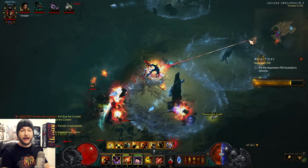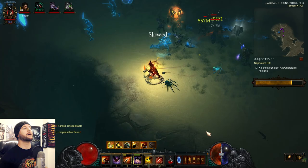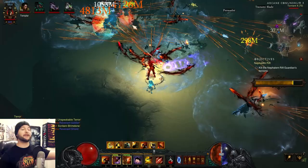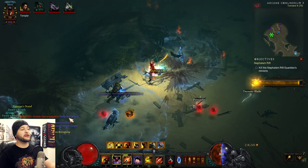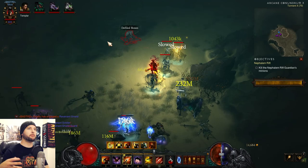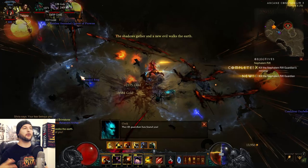Swap out Manticore for Yang's Recurve and you've just converted the grenade Marauder to a multi-shot Marauder. It works almost exactly the same except it's so much faster — instead of a slow-moving projectile, you have the speed and coverage of multi-shot blasting everything on screen. For the Kanai Cube, instead of Hellcat and Unity I go with Nemesis Bracers and Convention of Elements. I pick Nemesis Bracers for shrine convenience and farming Death's Breath.